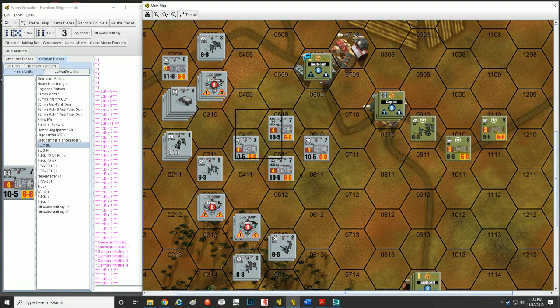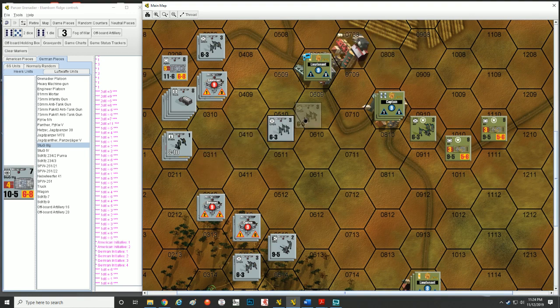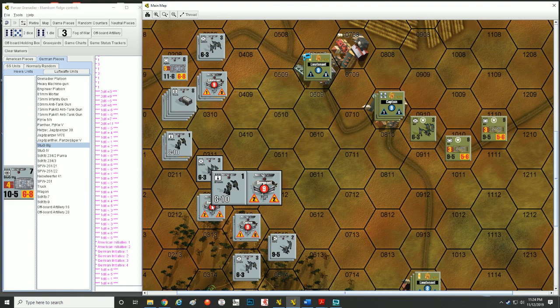Let's talk about what we can do when we activate a stack. If a unit activates without a leader in 0311, it cannot go towards an enemy unit that can hurt it. That's why keeping your leaders in good working order and well-positioned is so important. If I activate this sergeant and the mortar unit, he can activate all units in adjacent hexes because he's in good order — and then the Grenadier unit can move towards enemy units because he was activated by a leader.